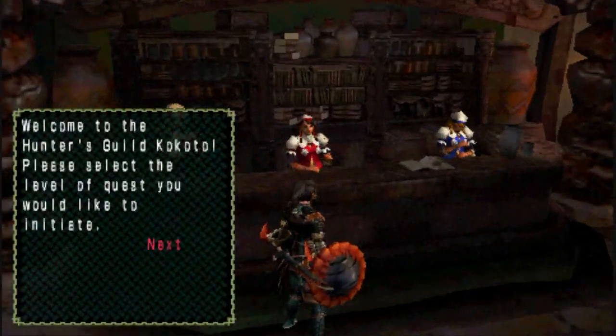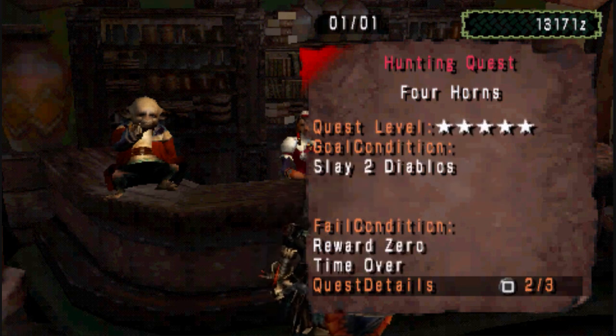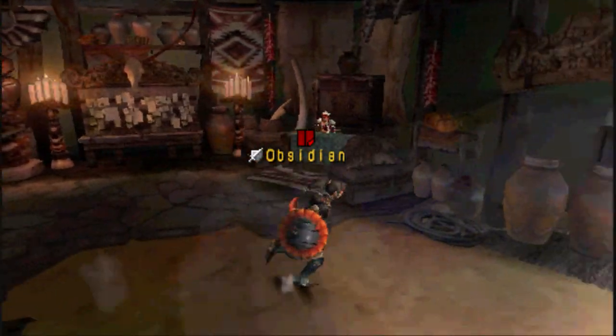The quest that we're doing today is the infamous, the nefarious in fact, Four Horns quest. This involves you killing 2 plus rank Diablos with elder rank gear, because that's all you can get by this point in the game.